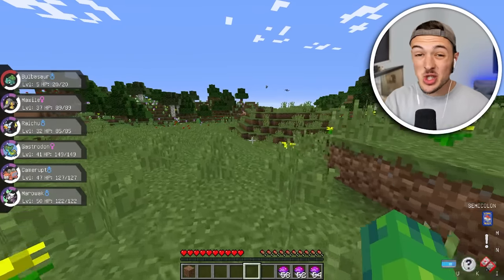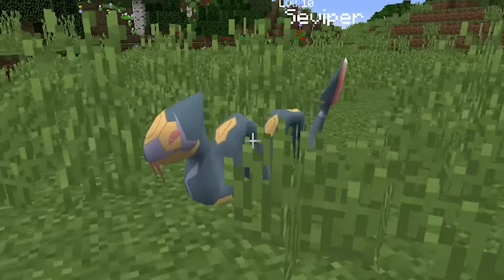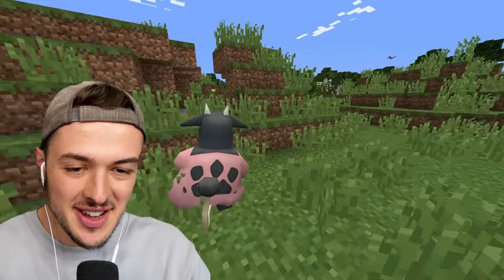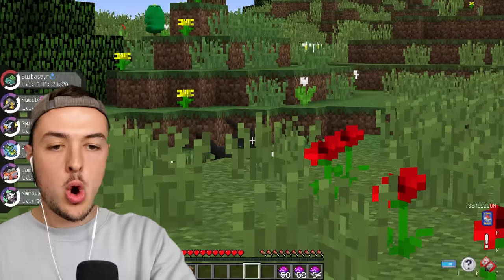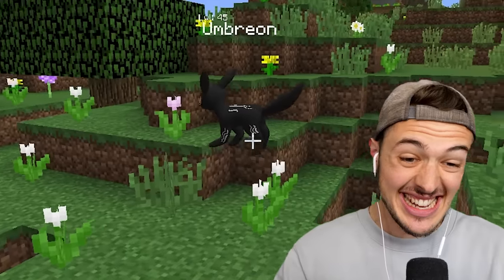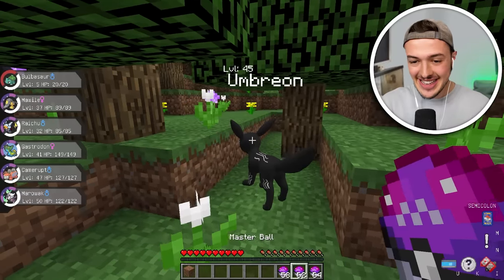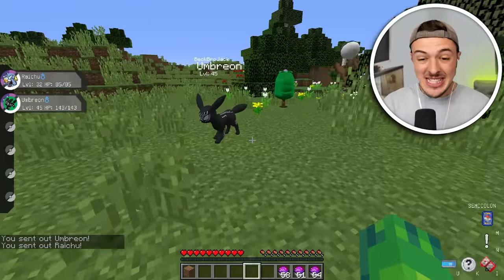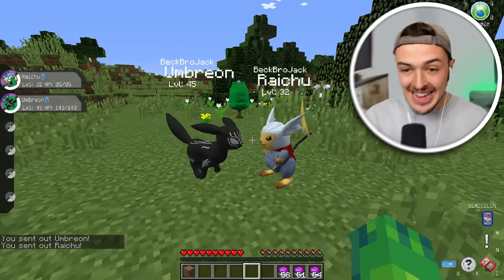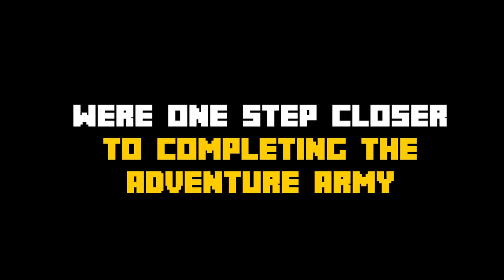An Umbreon is a super rare Pokémon — it has a chance of spawning somewhere in the plains biome. That is not even close. I found a cow with some ginormous udders. That's a Voltorb. Hold up — that might be it. It's an Umbreon! Check out its face, dude. Let's go — get inside of my Master Ball, we got it. That means we have a Black Panther Umbreon and a Thor Raichu. We're one step closer to completing the Avengers army.